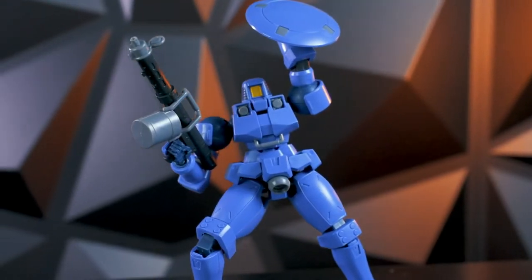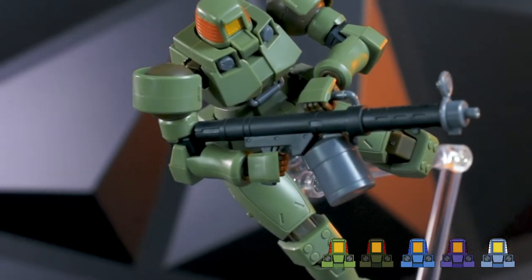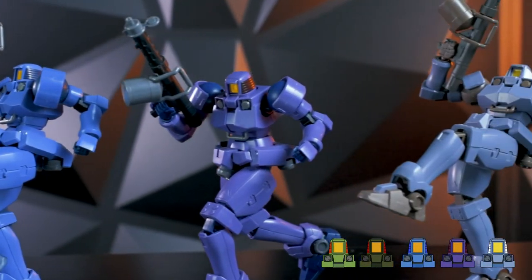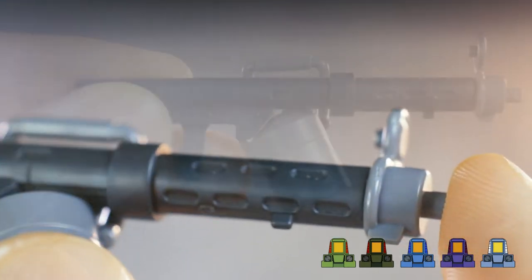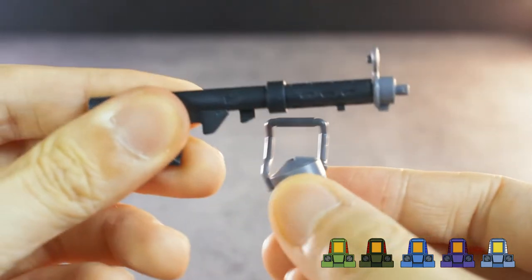Let's start off with the 105mm rifle, or the drum gun. This is the standard issue rifle given to most of the Leos — if you encounter a Leo, he's probably carrying one of these. The rifle is detailed nicely and has a perforated barrel design. The gun is also color separated, and the drum magazine can be removed.